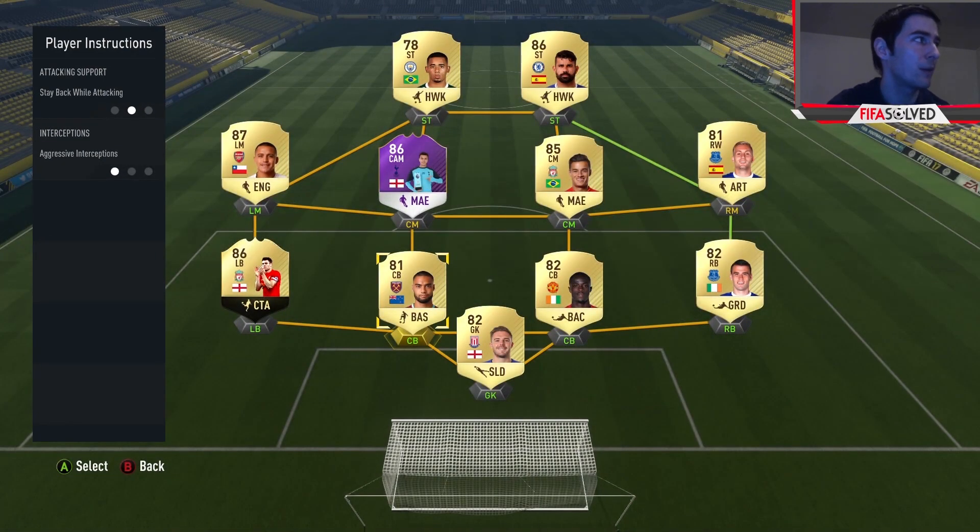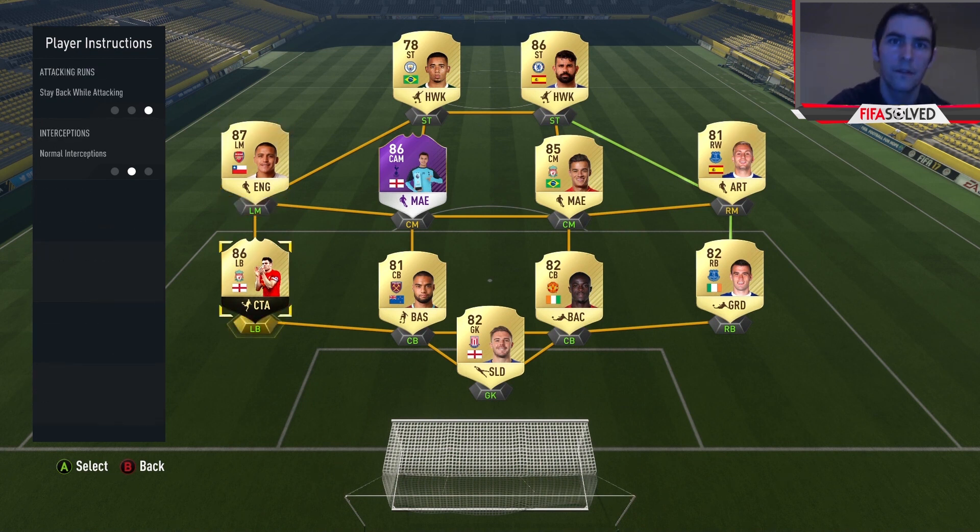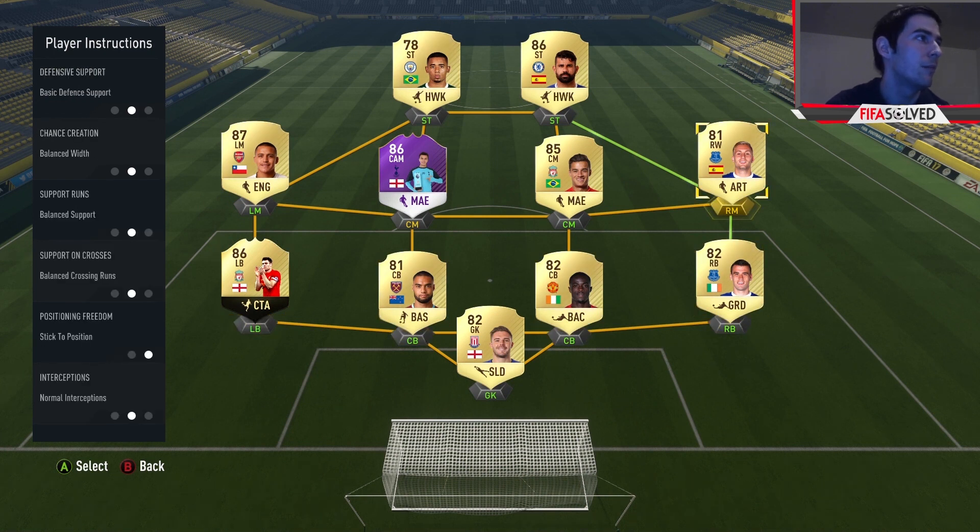For the player instructions: centre backs get stay back while attacking and aggressive interceptions. Right back gets aggressive interceptions and balanced attack. Don't change or tweak anything in this tutorial - get the right players, use these instructions, and use the custom tactic. For the left back, normal interceptions - not aggressive like the right back - and stay back while attacking. For Sanchez on the left, normal interceptions as well, so they keep their shape and surprise the opponent. The right mid also gets normal interceptions, but aggressive interceptions with the right back.